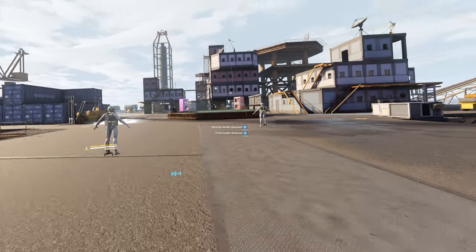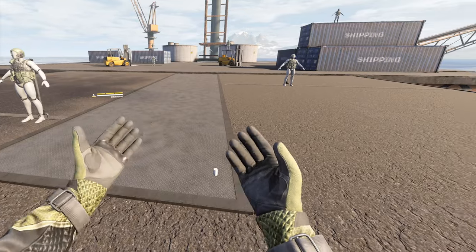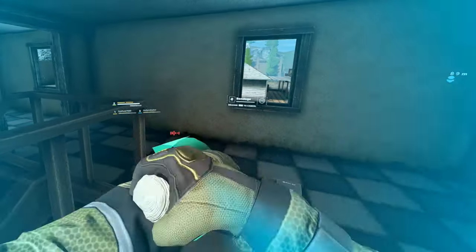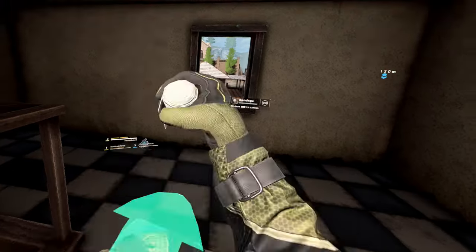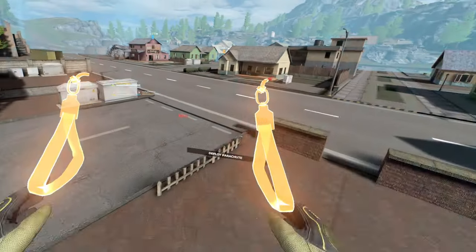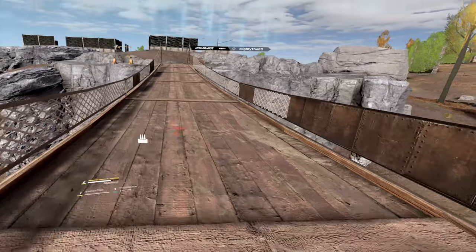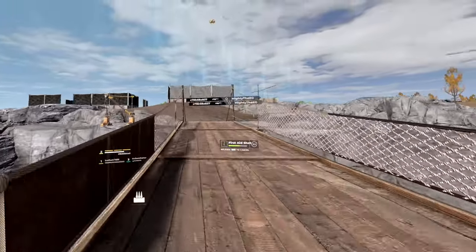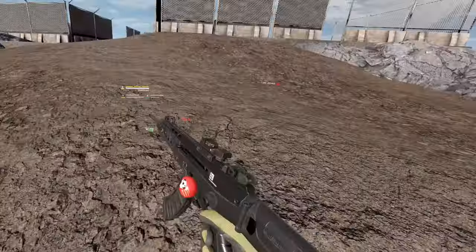Your bandage heals you about 25% and it stacks, so I like to throw a couple on when I'm stuck in the storm and continue looting while still healing. The heal syringe you just pull out and inject — pull it to your chest and hit trigger. It heals you much faster than bandages and restores 100% health.